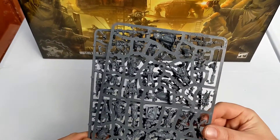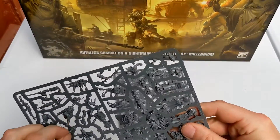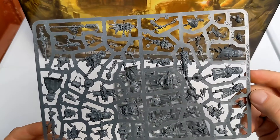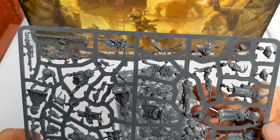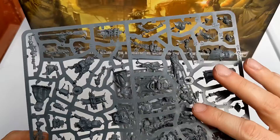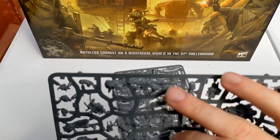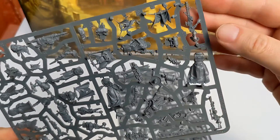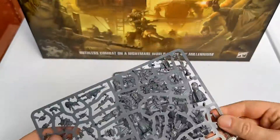We have a brand new gang — the Ash Waste Nomads. It's the same layout, so you've got essentially half the models on one sprue and then a duplicate sprue, but there are so many different options. The Ash Waste Nomads are pretty cool — they have bits of scrap fastened to them, and they have breathers and rebreathers. I love the fact they also bring a missile launcher to a knife fight. They also have long rifles and various different bits and pieces. Two sprues of those.